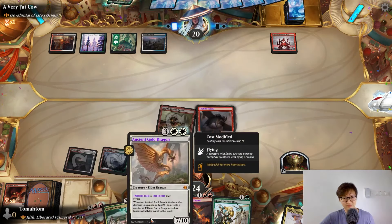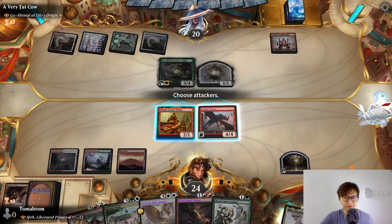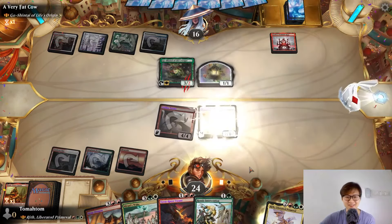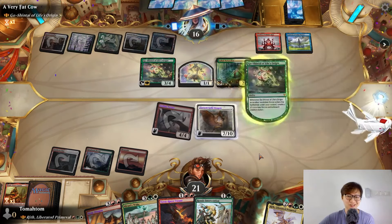Next turn I can cast — if I draw a land I can cast Ancient Gold Dragon. Let's attack with that and that. I have to do that. Then I cast Ancient Gold Dragon — hopefully you don't have a removal spell for my Ancient Gold Dragon. Really hope to draw some land. Don't highlight my Ancient Gold Dragon please. Okay, no highlight — okay!